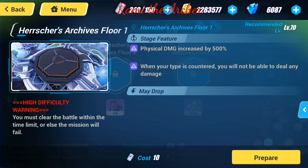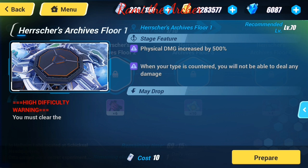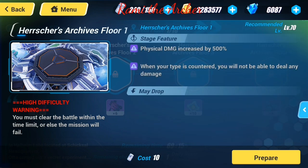You might be asking yourself: how am I going to know who I'm going to face? Good question. Instead of going in blind, just click on the arrow on the right and you can see your enemies right there. Your enemies are going to be a Creature type and Mika type, so make sure that your Valkyries are effective against those.